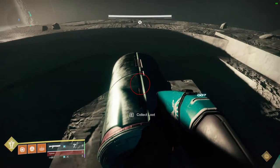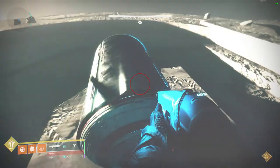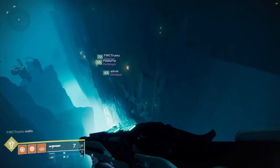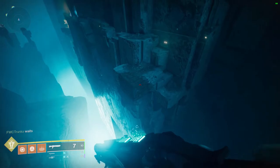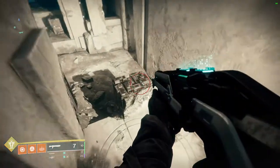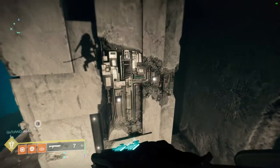The third and final chest is also fairly easy — it's located close to the door that takes you into the final boss room. Once you make it past the Gorgon's Labyrinth, head towards the small jumping puzzle. Make your way across the gap and simply follow the ledge. Right before you take the tunnel that leads to the main door where Atheon is, you need to jump up and to your left. The third and final chest will be located right up there.